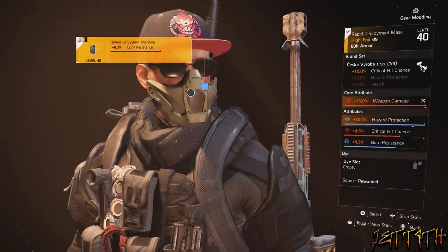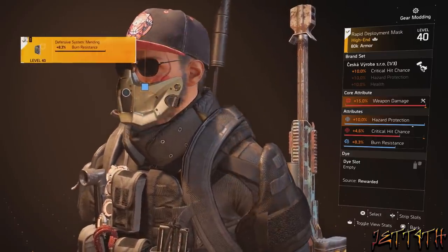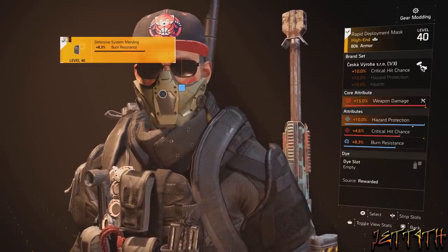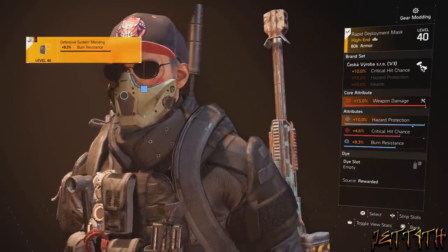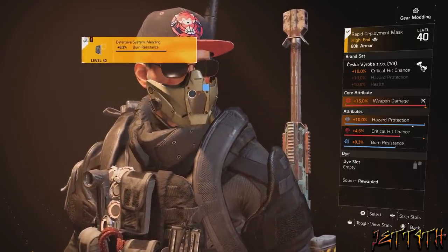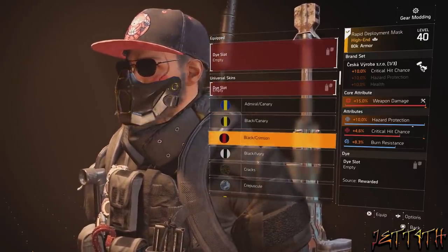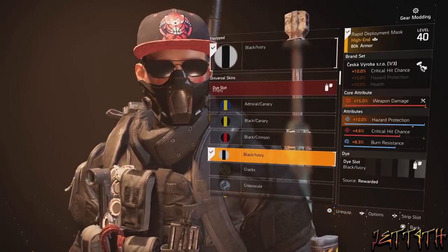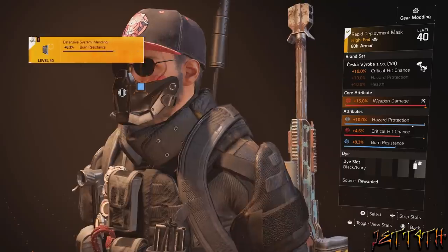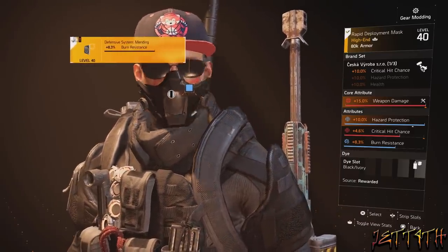On to armor. For my mask I am using a Sheshka Viobra SRO for the +10% critical hit chance. Core attributes: 15% weapon damage god-rolled and hazard protection god-rolled. I love having hazard protection because of how low our armor is — if you get hit with fire in Heroics, to make a long story short, you are dead. As for my mod slot, it is burn resistance, though depending on what level you are playing you might want to swap that between shock resistance and so on.